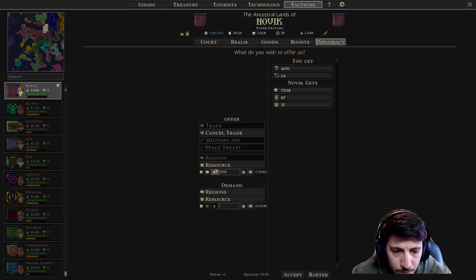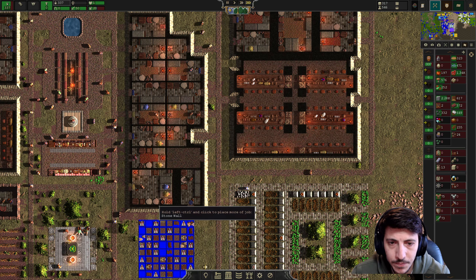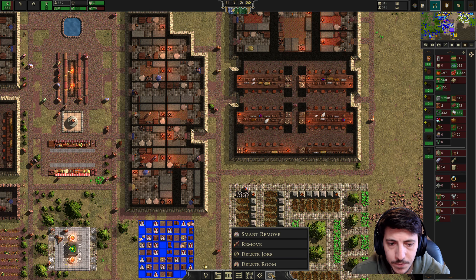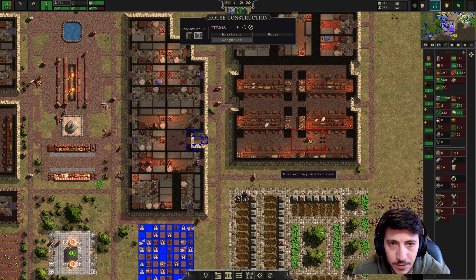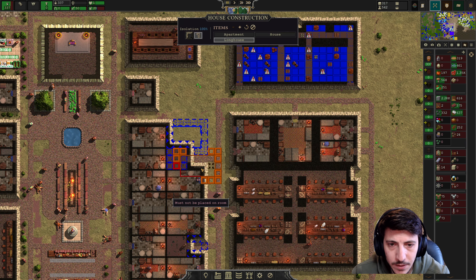All right, keep bringing all of that in — we should still have a few more bits of metal ingots. Toss that in there, remove this guy, and then just do that. Okay.